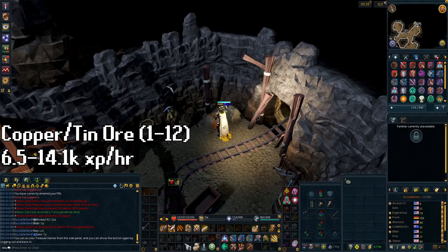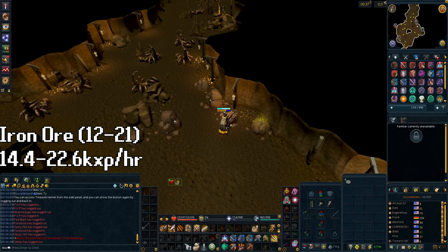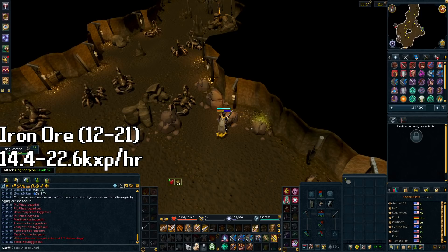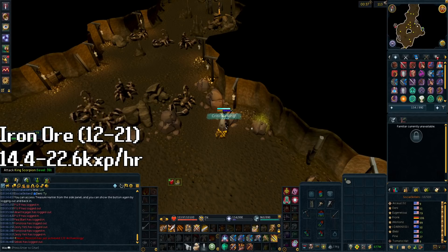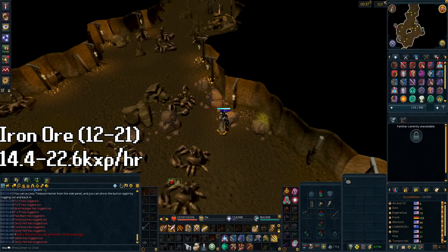At level 12, swap over to iron ore. This is the point at which you gain the 10% critical chance on iron ore, and the XP per hour is more on iron than copper or tin. This is a theme throughout the guide — it's not necessarily best to swap as soon as you unlock a new ore, but once you get the first upgrade on that new ore. The Dwarven iron mine, located underneath Falador, is relatively close to a bank. You can pop up the stairs and mosey over to the Falador east bank to deposit your ores once your ore box is filled. You will stay here until level 21 mining. The XP rate varies between 14.4k and 22.6k XP per hour.